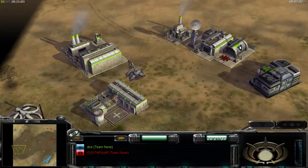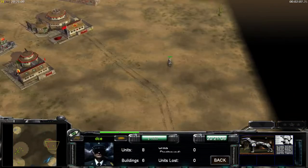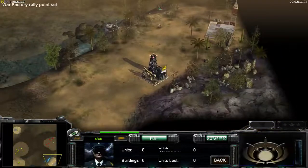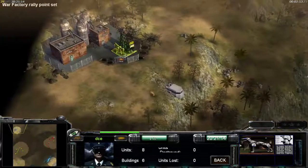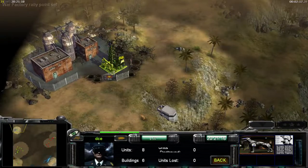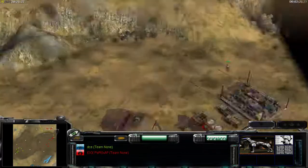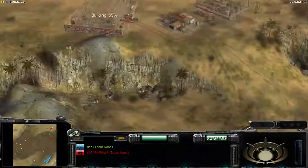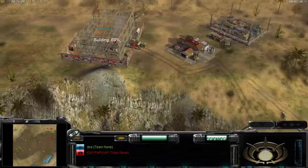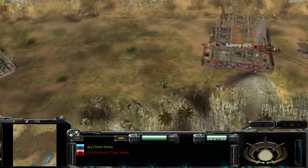War factory has been built and here the dog is scouting, as you can see — very good scouting what I'm doing. He's taking his oil. Meanwhile I took two supplies and built two war factories.